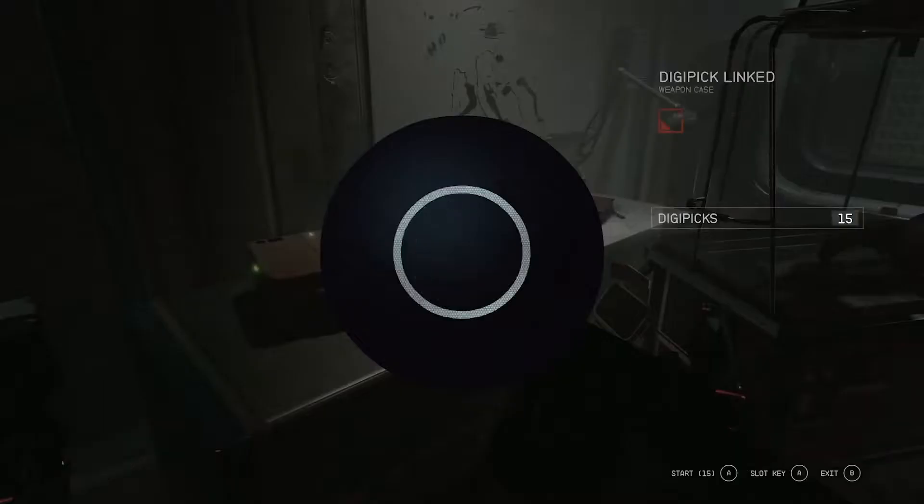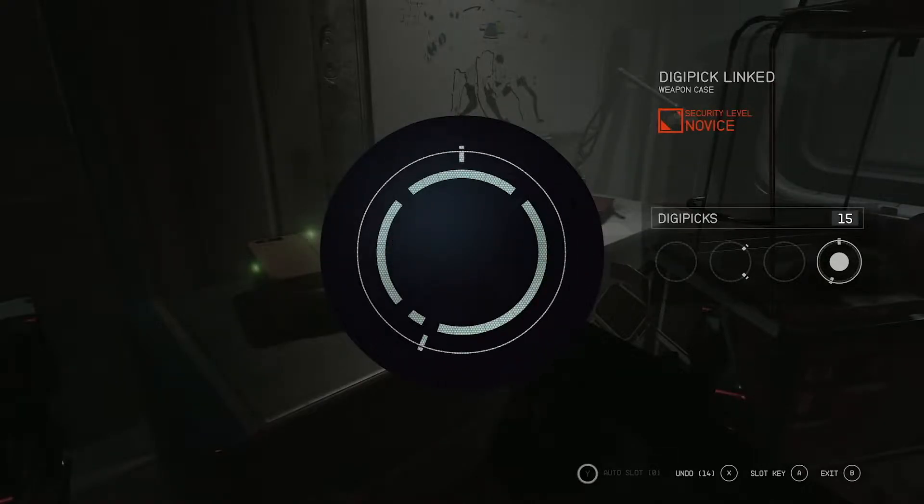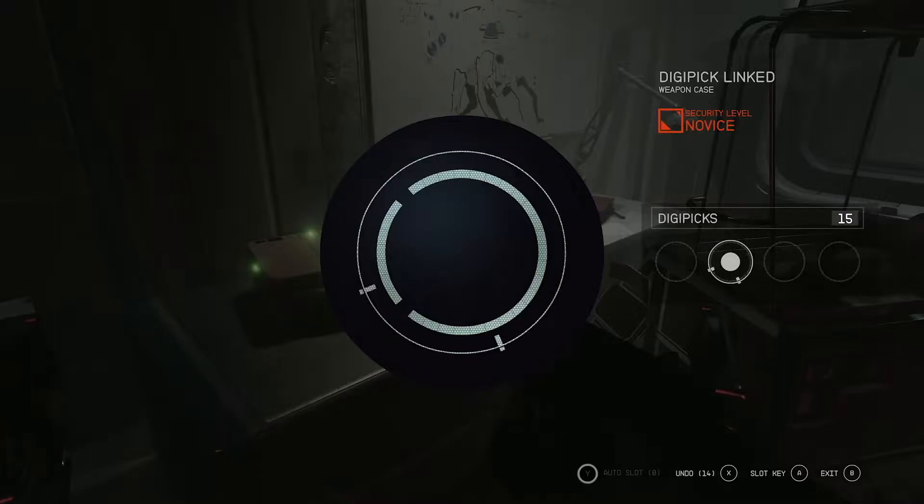We come across a case that we need to unlock using a lockpick. In this game it looks like they're using something called a digipick. It has a brand new minigame, and it's not usually a very exciting thing, but I was super amped to see this — a brand new lockpicking minigame using a little wheel where you match up the lines with the empty spots in the circle. I think it's brilliant. It seems pretty simple, but at more advanced levels it could get really complex and really difficult.